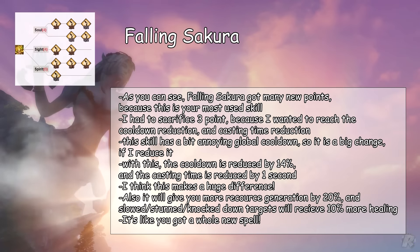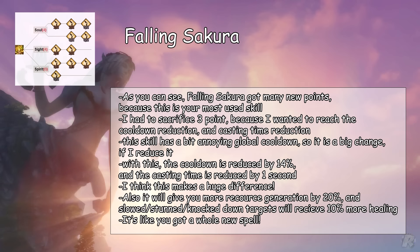Falling Sakura got many new points because this is your most used skill. I had to sacrifice 3 points because I wanted to reach the cooldown reduction and the casting time reduction — this skill has a bit of an annoying global cooldown, so it is a big change to reduce it. With this, the cooldown is reduced by 14 seconds and the casting time is reduced by 1 second. It will also give you 20% more resource generation, and slowed, stunned, or knocked-down targets will receive 10% more healing. It's like you got a whole new spell.